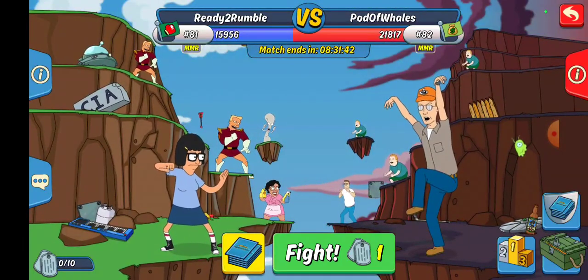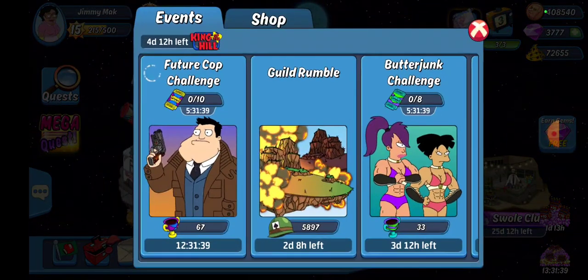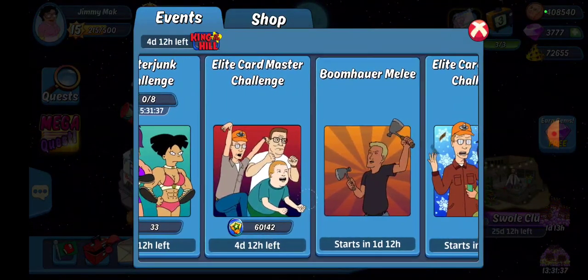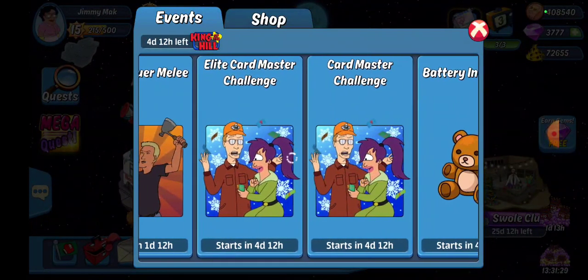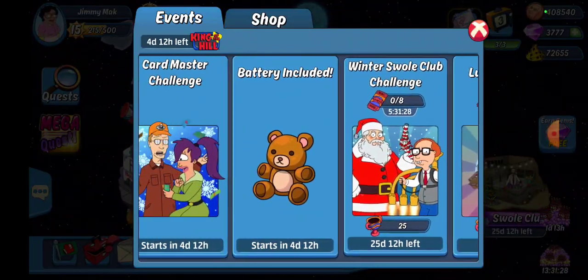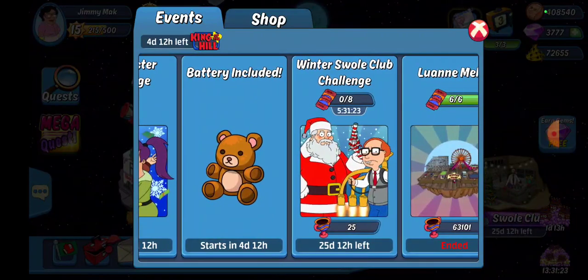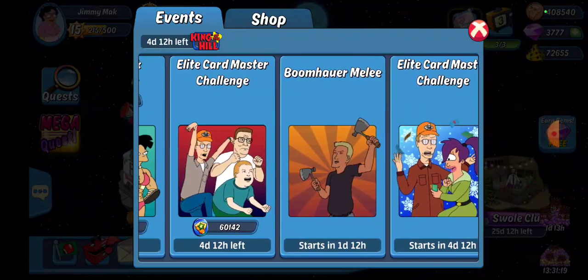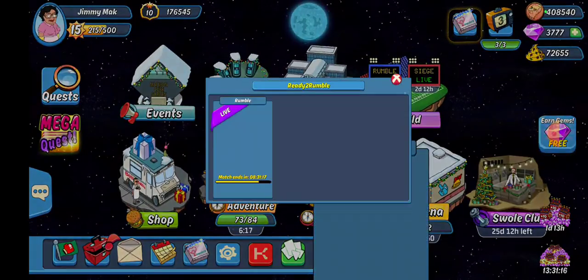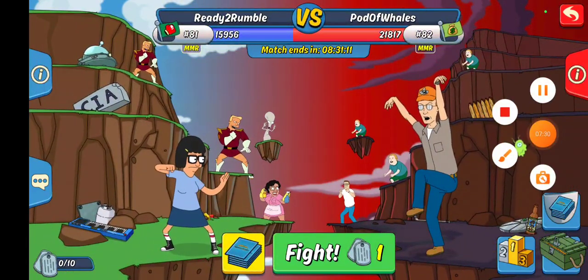Alright, so that was Round 6 of the King of the Hill Rumble against Pot of Whales. Speaking of those clash things, we have the Boomhauer Melee — that particular image I believe is Hatchet Boomhauer but we'll see how that goes. Then we've got Toys starting next week. Anybody that hasn't been paying attention, we've got Swole going on — you can earn some stuff. We'll see if it's as brutal as the previous ones. But that was King of the Hill Rumble Round number six.